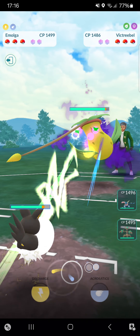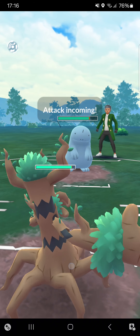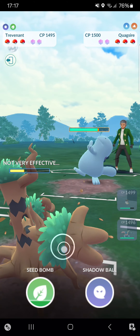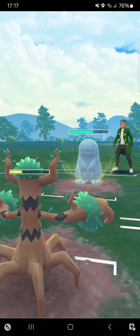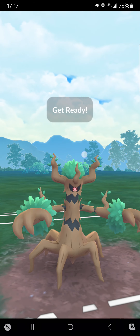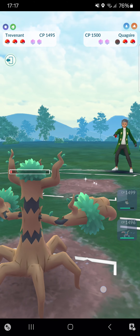Opponent tries to bait me out but fails. I'm very comfortable with this lead. Opponent Leaf Edges me — that's fine. I can go for six more fast moves and make it to Seed Bomb. Just a Mud Bump — I can tank that, not a problem. Aqua Tail. Saving up to a Seed Bomb then a Shadow Ball. Going for the first Seed Bomb — KOs that Quagsire straight away.